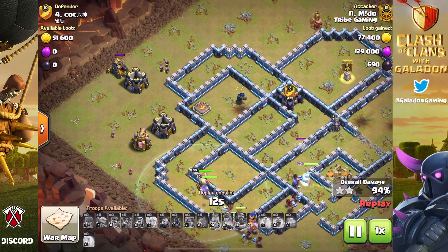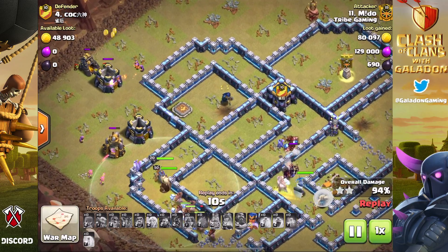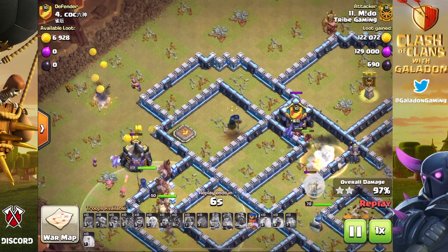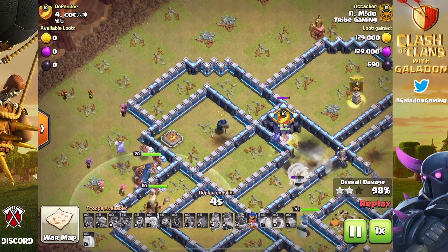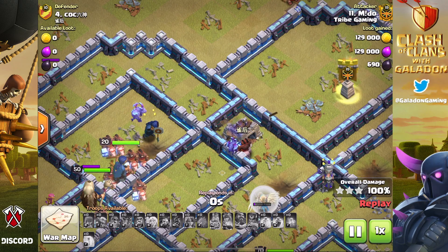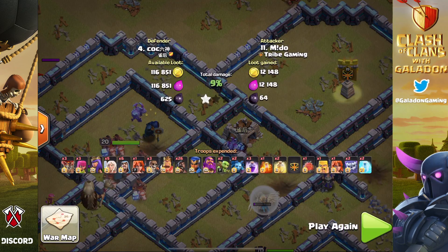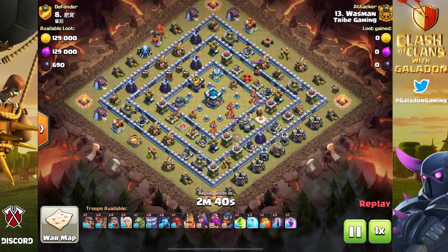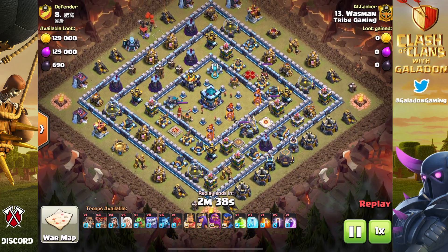Obviously there are a lot of little things done right in this raid — spell timing, placement, a beautiful funnel, keeping the archer queen up. But I loved the 300 IQ super wall breaker that had a long-distance dedication for that wall entering to the town hall enclosure. I don't know if I could have planned that far ahead — I definitely couldn't have. But that's the difference between a pro and, well, me.